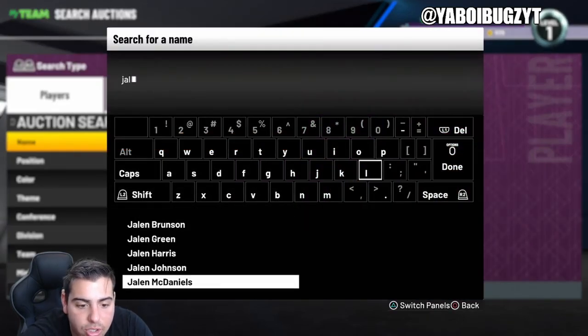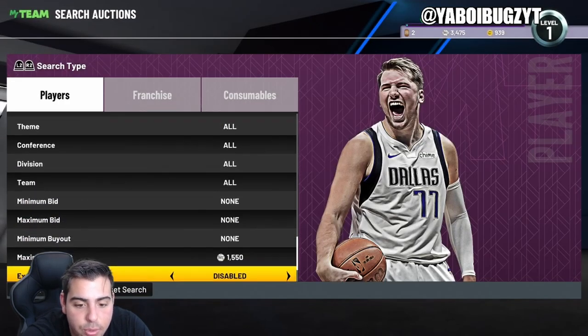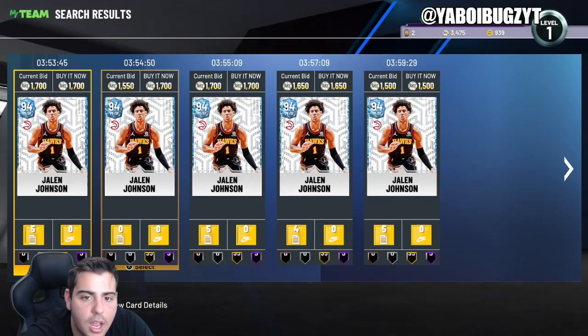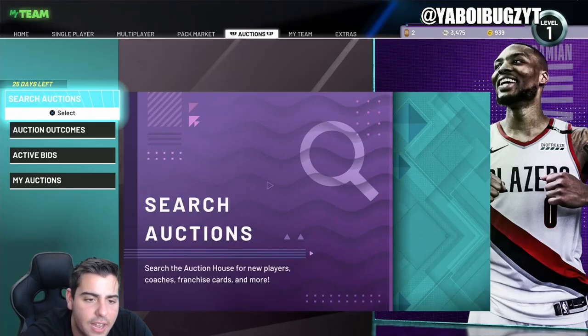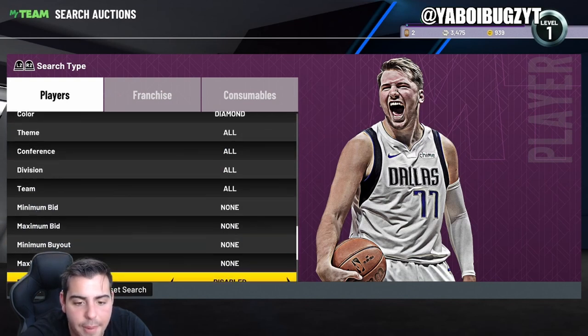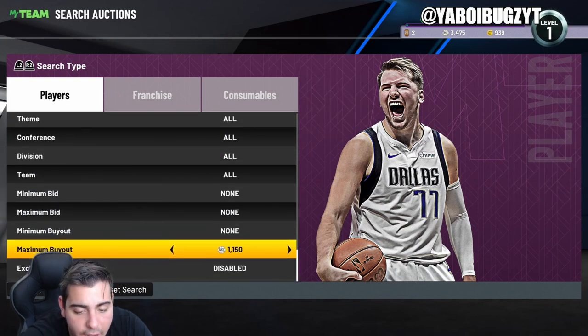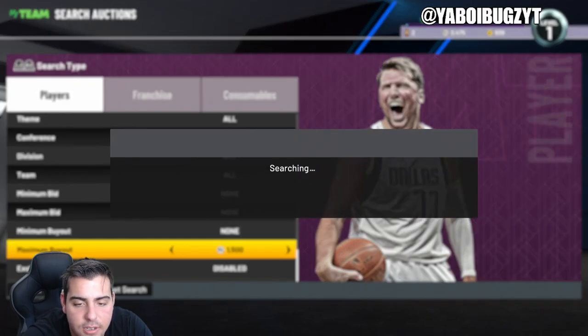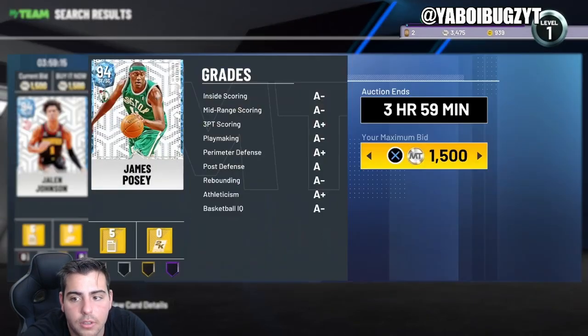Not only that, there's just such low risk. Even if you sell the card for 300 MT, you're still gonna make a little bit of profit. There's just such low risk on this filter, especially when you're getting cards. If you're getting diamonds for 1,200 consistently, you can easily flip these diamonds for 2K within two or three days. For instance, that Jalen Johnson card I was just showing you — that's a snag.